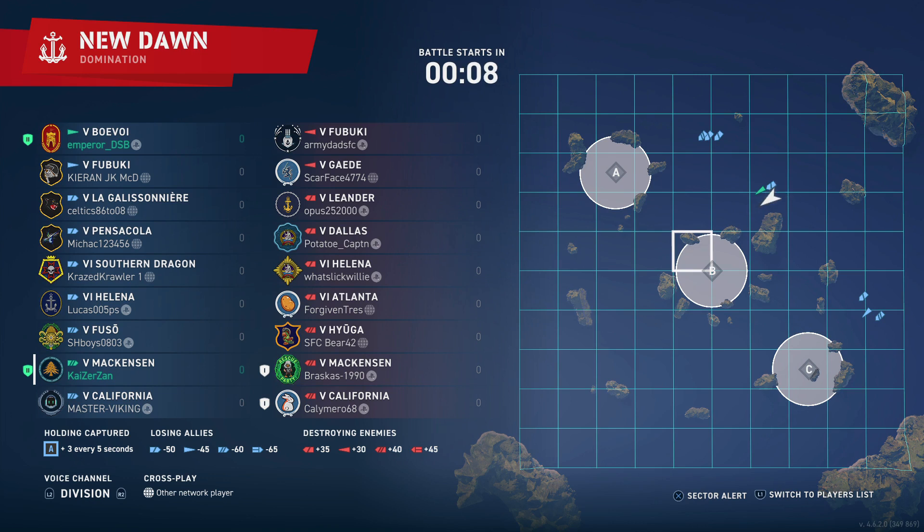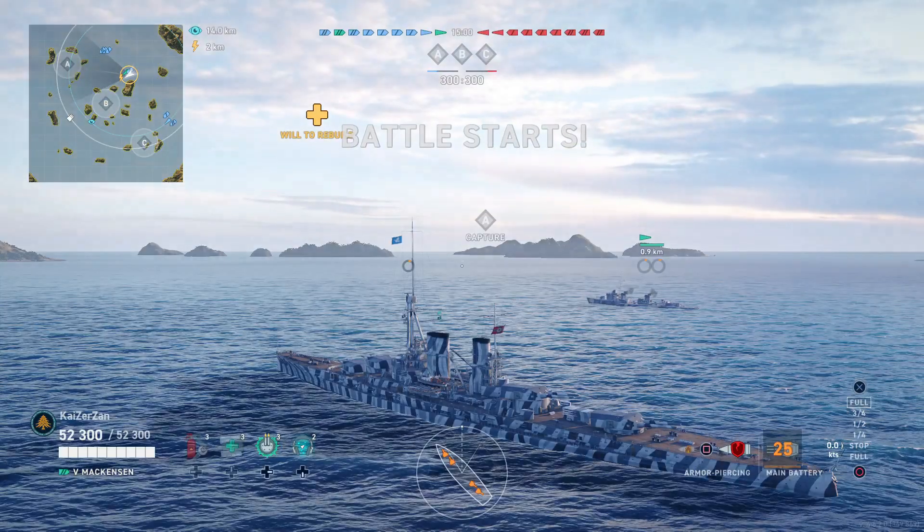Let's take a look at what we're up against: Fubuki, Gator, Leander, Dallas, Helena, Atlanta — so a bunch of cruiser fire spammers. The enemy also has a Mackensen and California division, so that's an interesting division we've got to worry about.